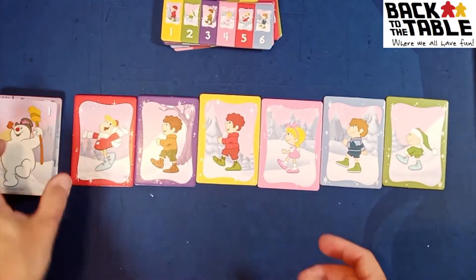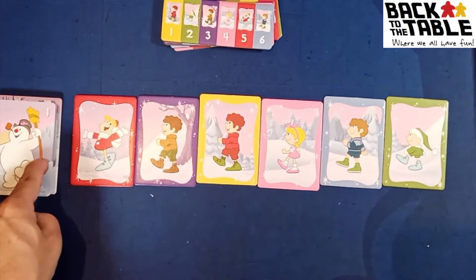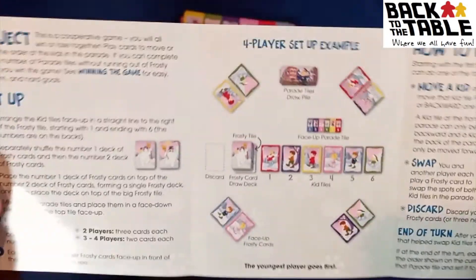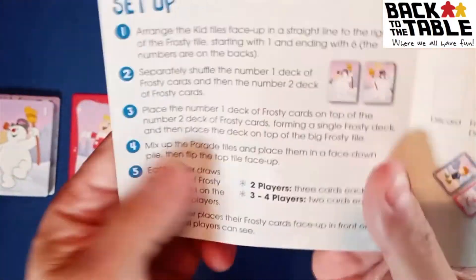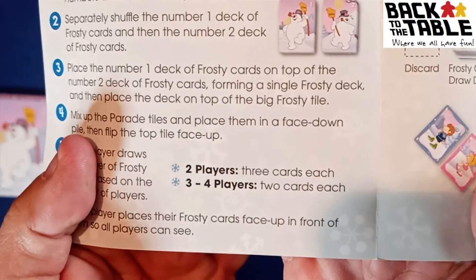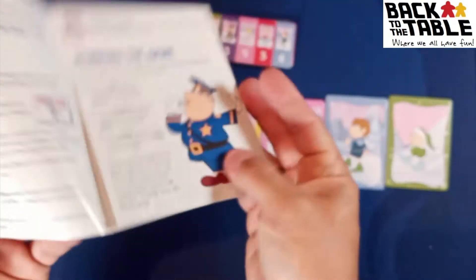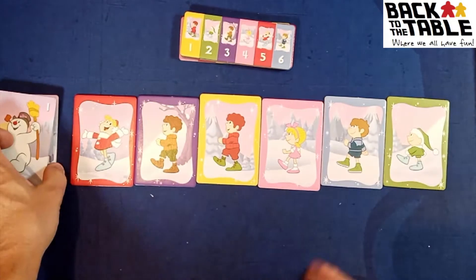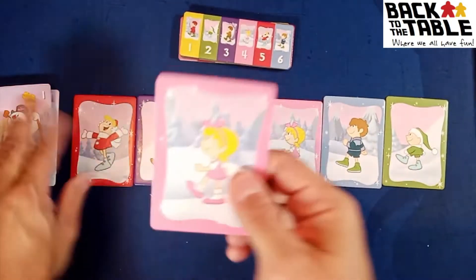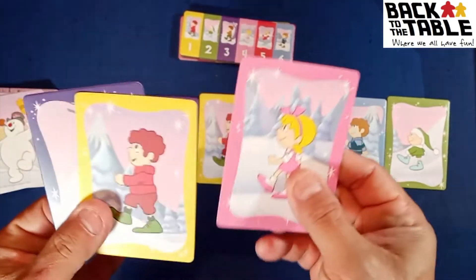The rules are really simple — about three pages. It supports two to four players. For two players you draw three cards; for three to four players everyone plays with two cards. I'll set up a two-player game since that's pretty much all we've been playing. So we'll get our three cards, they're all face up.